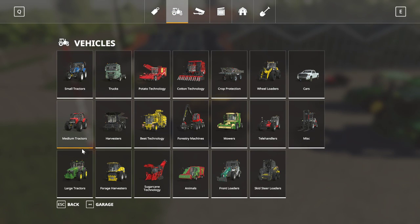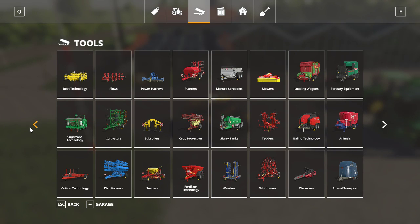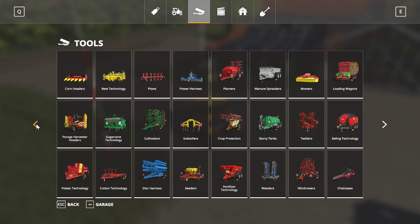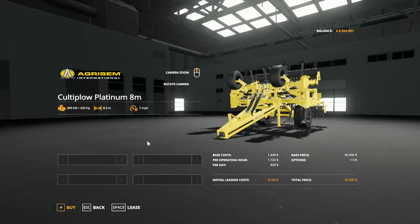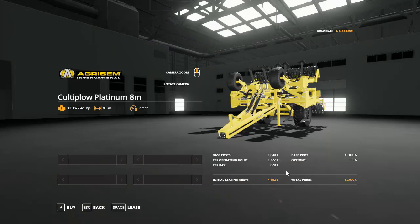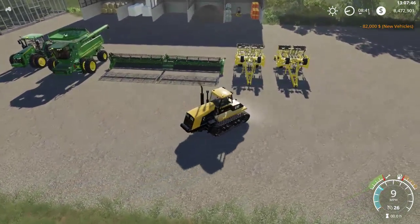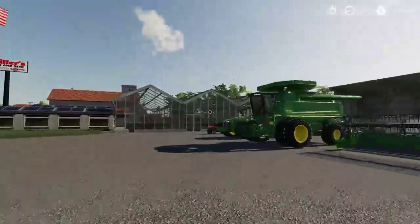I've got to find that plow though — I'm surprised I can't find it. Let's go get something for these two big guys to pull. Next up is going to be the 8R. Let's get a subsoiler for both. After we test the combine and look at the 8R, we will go test these two tractors out with the combine, and then last we'll probably drive around the map.